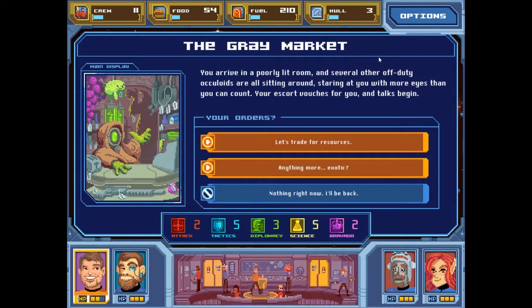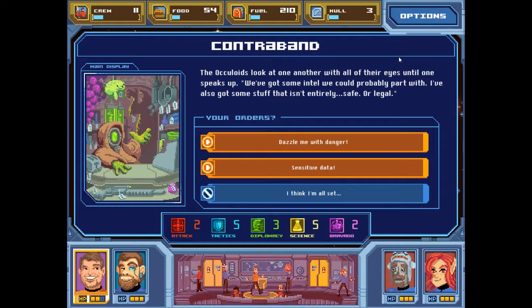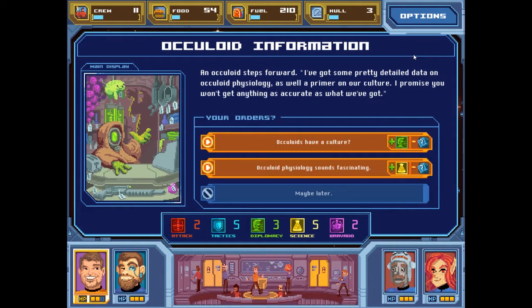The Grey Market. You arrive in a poorly lit room and several off-duty Oculoids are sitting around, staring at you with more eyes than you can count. Your escort vouches for you and talks begin. Anything more exotic? The Oculoids look at one another until one speaks up: 'We've got some intel we could probably part with.' I'm going to go with the data. An Oculoid steps forward: 'I've got some pretty detailed data on Oculoid physiology, as well as a primer on our culture.' I'm going to go for more science.